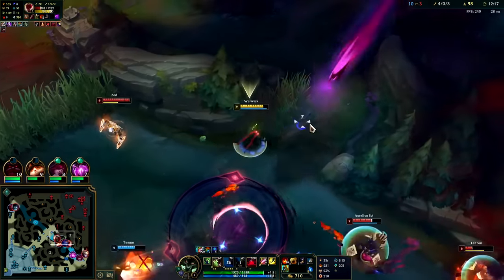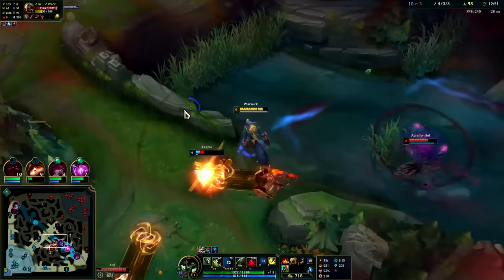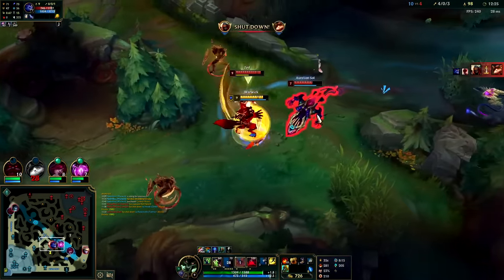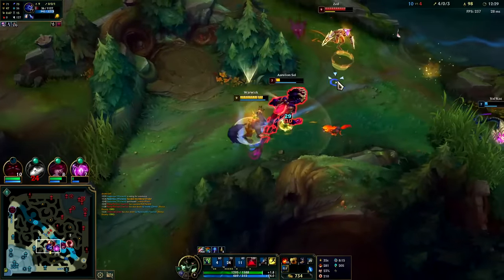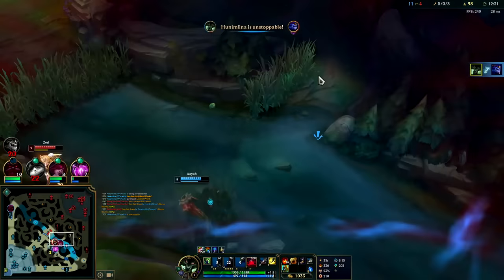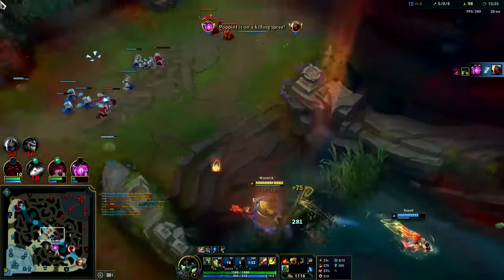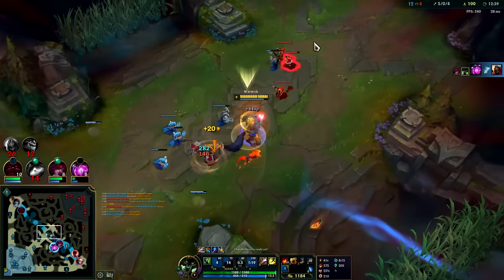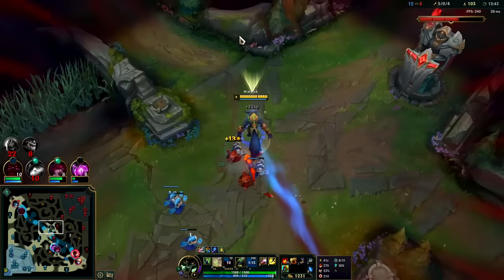I'm gonna Smite him, slow him down — this is a bad situation for me. Auto, get the Q attachment. I'm getting blood scent off somebody. Land the R into Q. If you hold your Q down while your R's on top of them, your Q will go frame-for-frame after, so even if they flash immediately you'll get the attachment and they won't be able to get away from you.